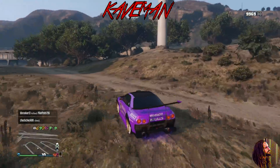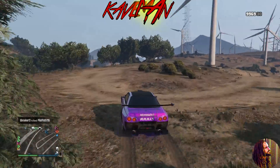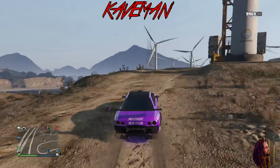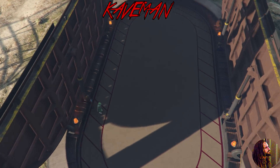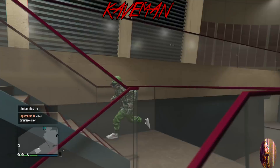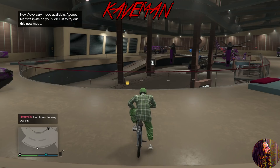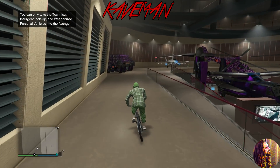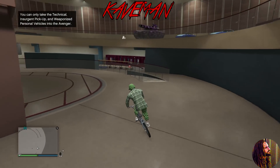The car takes forever to drive so I'm going to fast-forward. I recommend doing this near your facility. When you get to your facility, leave the car outside and go in on foot - that's where we need those bikes. Per bike, that's how many dupes you get. To ride the bike inside the facility, you cannot use RT or R2 - you have to tap X or A to ride the bike inside.